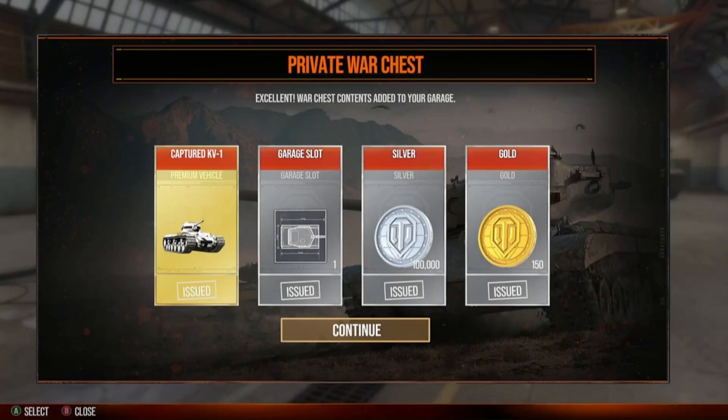In that video I just mentioned, I got one tank prize — a 2,100 gold value tank refund. In case you're a first-time watcher: you can get tanks out of war chests. If you have the tank, like this Captured KV-1 which I already had, they give you the full value in gold to spend on something else — equal to whatever it's selling for at the moment. The regular price for this tank was 2,100 gold, that's what I got. Plus you get to keep the garage slot, get 100,000 silver, and 150 gold on top. So this became a 2,250 gold card for me: 2,100 refund plus 150 gold.